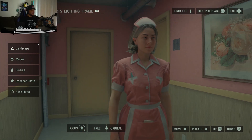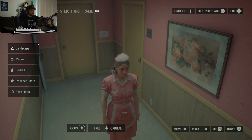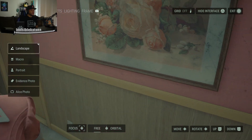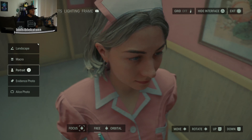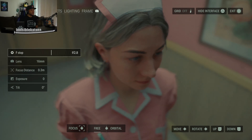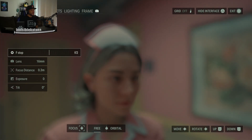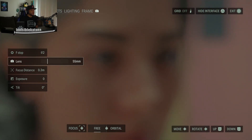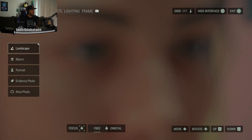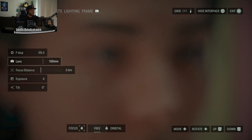You hit L3 and you get the orbital cam — nice and simple. You can do R3 for focus. I like that. Having a straight-up focus button does help, although there's a little weird thing I'm going to have to work with and figure out. I'm gonna have to get used to that for sure.